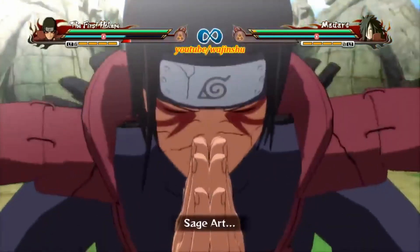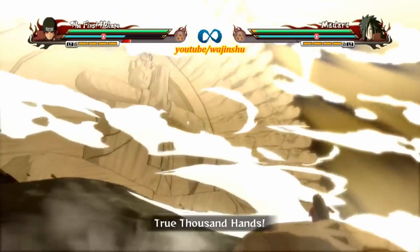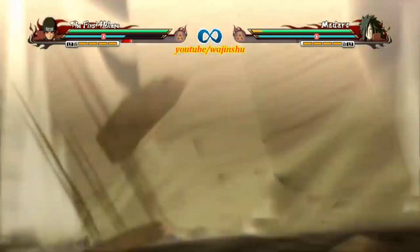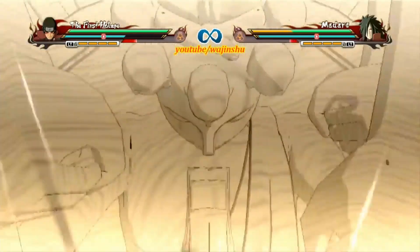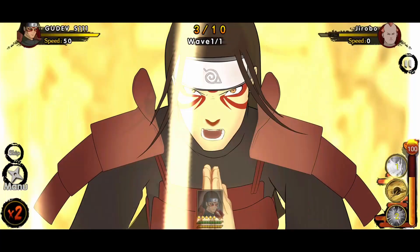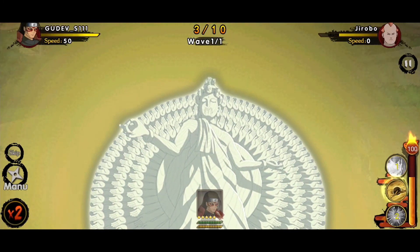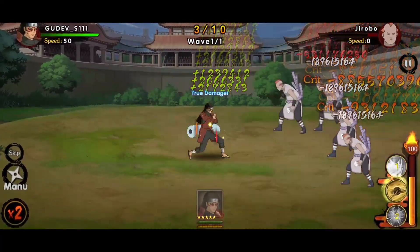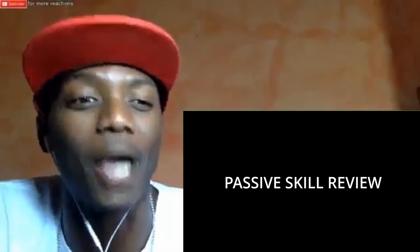Expectation... Reality. Yo, what's up guys? Gudev here. Today we are going to review Senju Hashirama Sage Mode. Let's go! Let's start with his passive — once deployed, increase his own attack and secret jutsu damage by 10%.